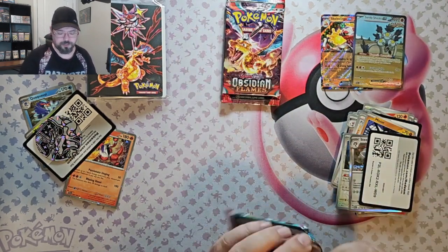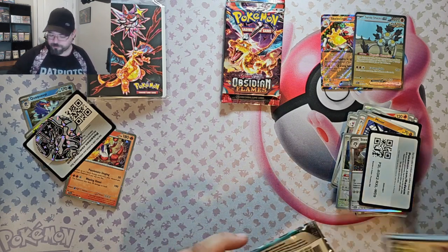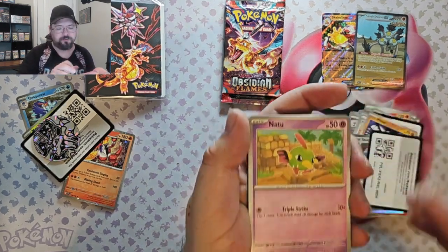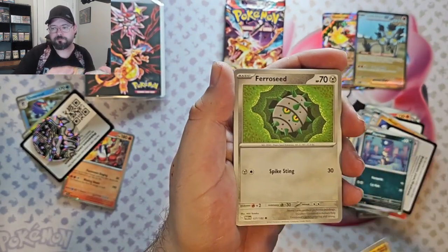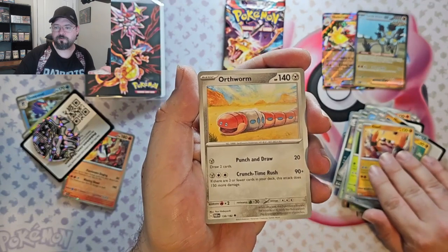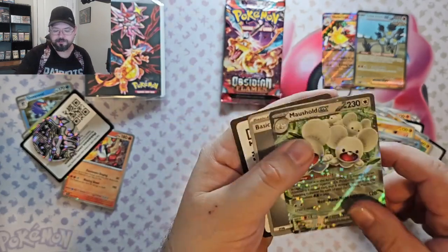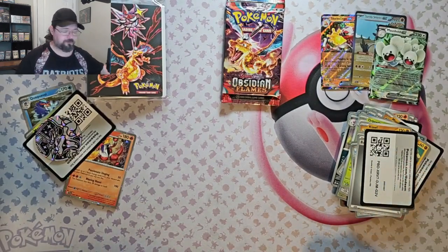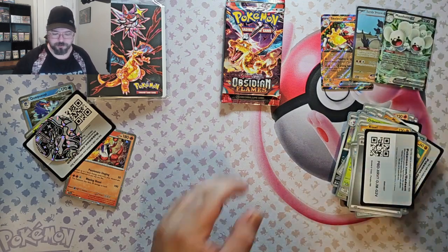Second Paradox Rift — can we get another Special Illustration Rare? What's everyone's thought on the new versions of old Pokemon? Like Sandy Shocks being a Magneton — I'm not sure I like it all that much. There are a couple that are pretty cool, like Roaring Moon, kind of cool. I always like Salamence. Orbeetle, Claw, Worthworm, Remoraid, Honed Edge, and a Muscle EX. I also like them going back to having the rare at the back by default — I don't like doing the card trick, so it makes it easier when it's already done for you.